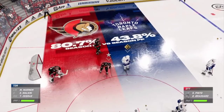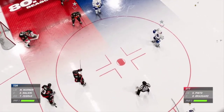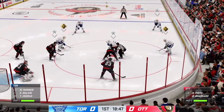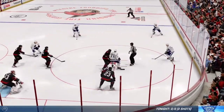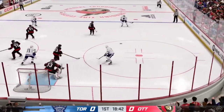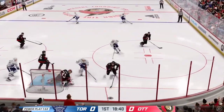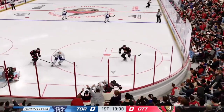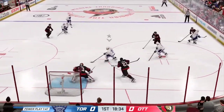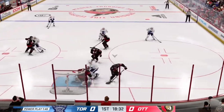The Leafs get their man advantage unit out there for the first time tonight — their first power play of the game. The game is scoreless and now they'll start with an offensive zone faceoff. Move the puck around, get it to the net, and try to impose your will on the other team. Simple stop by Calvin — whatever you got to do. He tracks it perfectly in the offensive end.